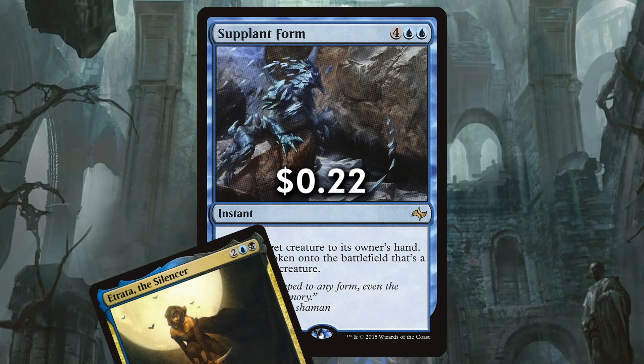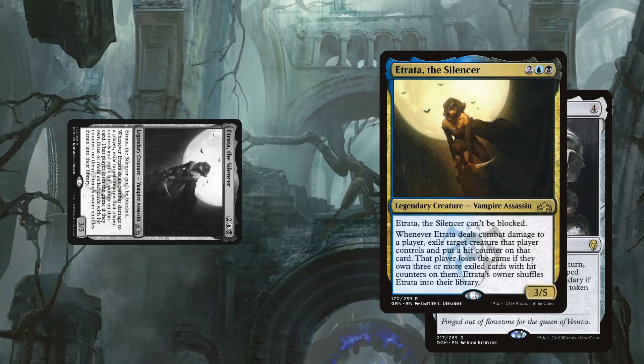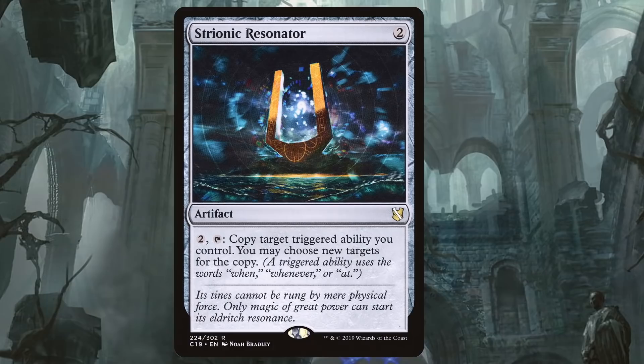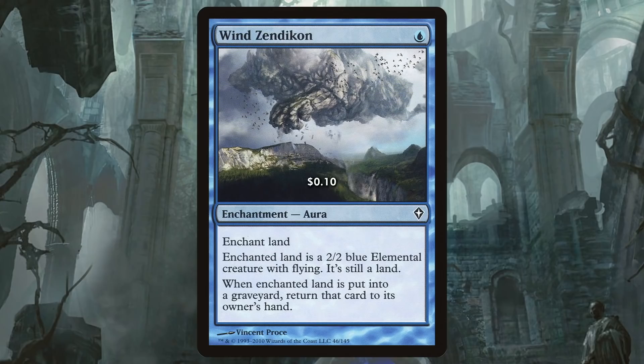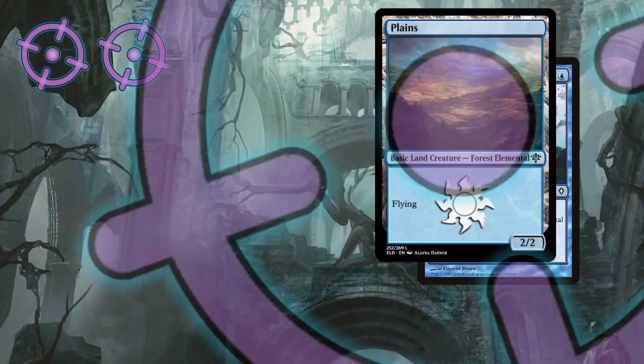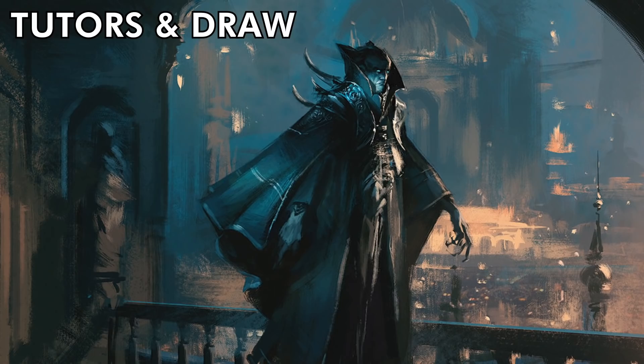Supplant Form does double duty by bouncing our commander and replacing her on the board with a copy. Two other important cards are Helm of the Host, which allows us to make proxy Etradas that we can swing in with no consequence. When the board is empty, it allows us to store up a critical mass of clones to knock out anyone bold enough to keep a creature in play. Stryonic Resonator is an artifact that lets us copy Etrada's ability and exile two cards with one hit. Wind Zendikon is an odd inclusion, but since players with two hits are unlikely to cast another creature, we can give them a creature by animating one of their lands, as Etrada only cares about cards exiled with hit counters.